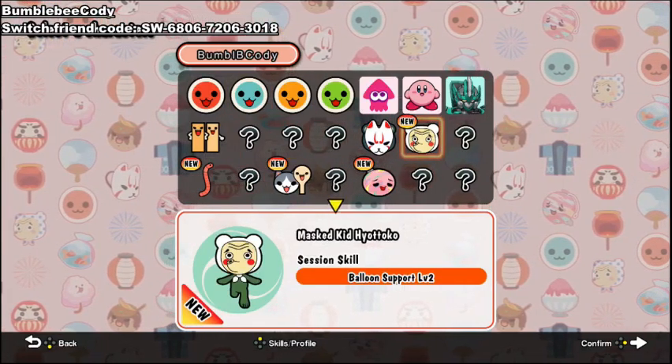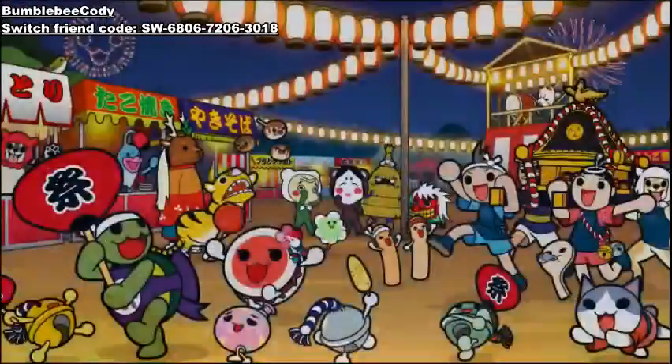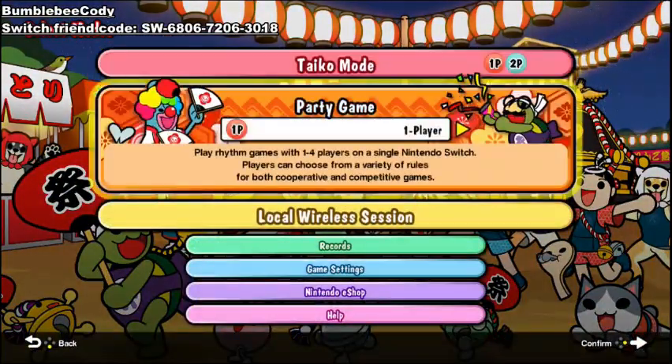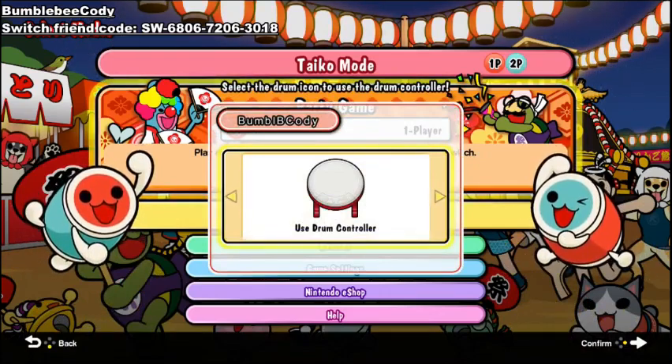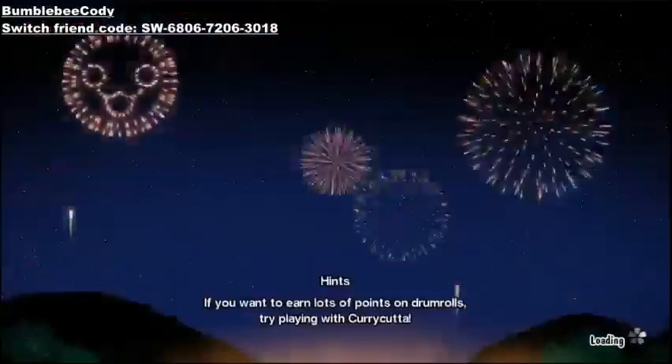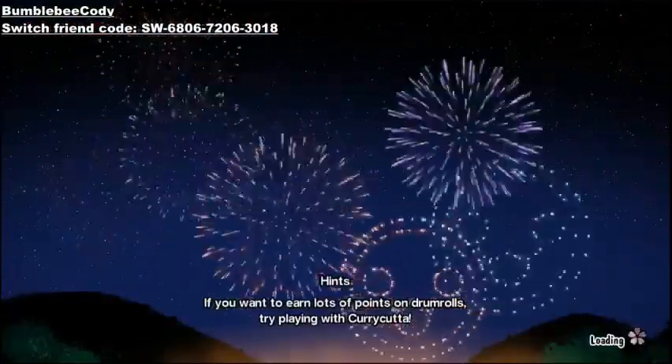Balloon support level 2. So go to party mode, get the target score, do the expert ones, and you unlock your characters. Play party mode loads of times as well and you'll get those characters. Again, I don't know the full unlock system, but just play through party mode and I'll show you how to get them that way.